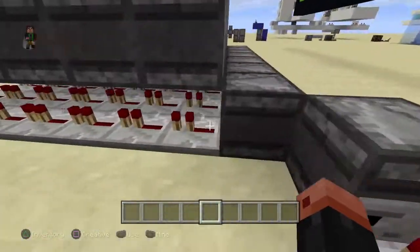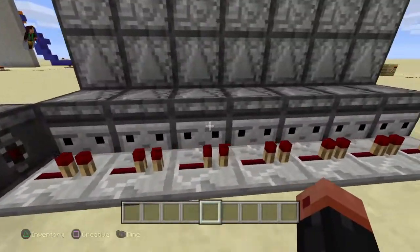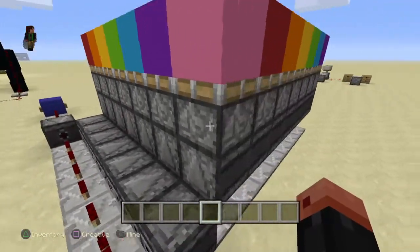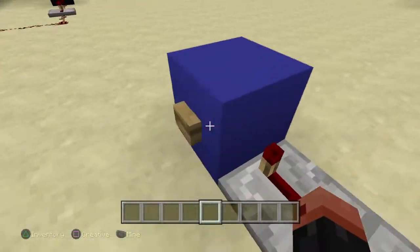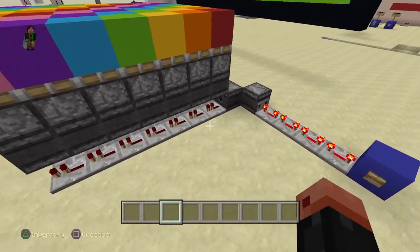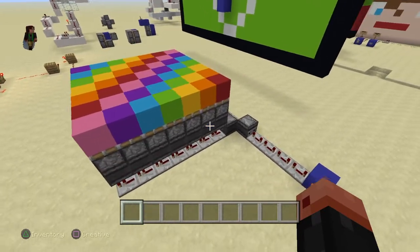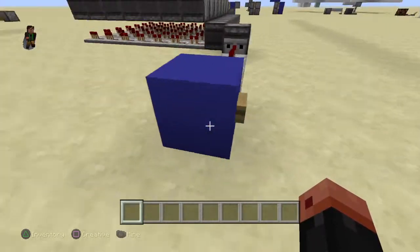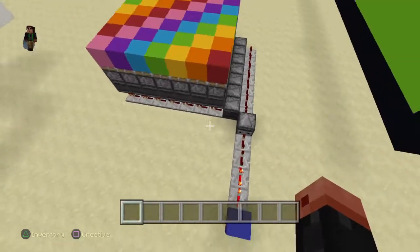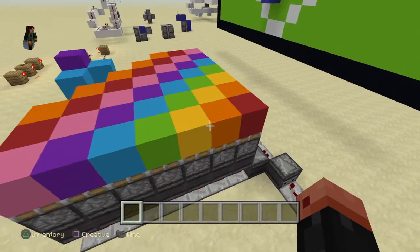As you can see, lots and lots of repeaters, no Redstone dust whatsoever. Lots of observer blocks and sticky pistons up here. So what we do is we press this button on either side — it doesn't matter, but we'll do this side. And there we go. It's a bit glitchy, but as you can see, we can do it from this side too. It will go up in a wave and it'll come down again.